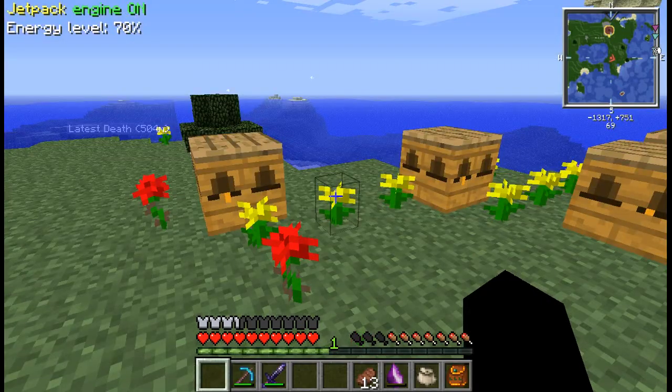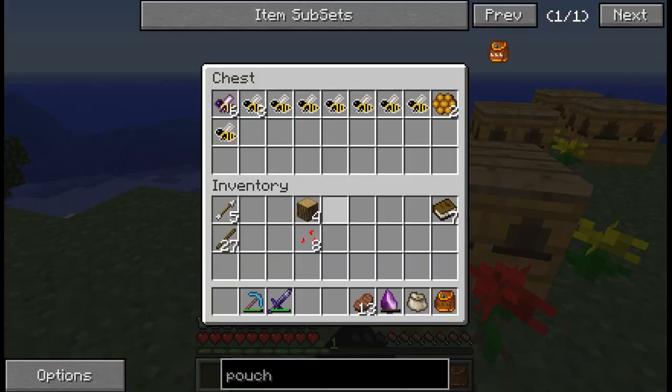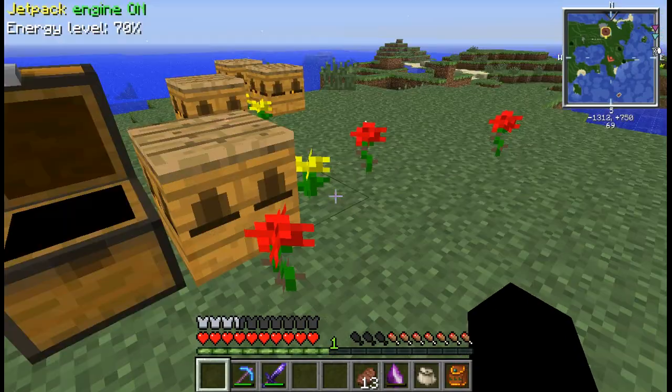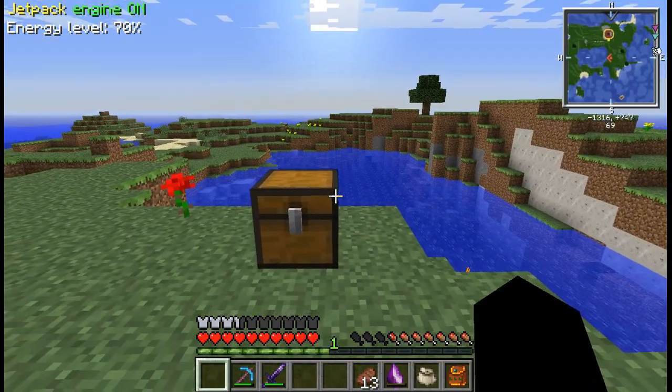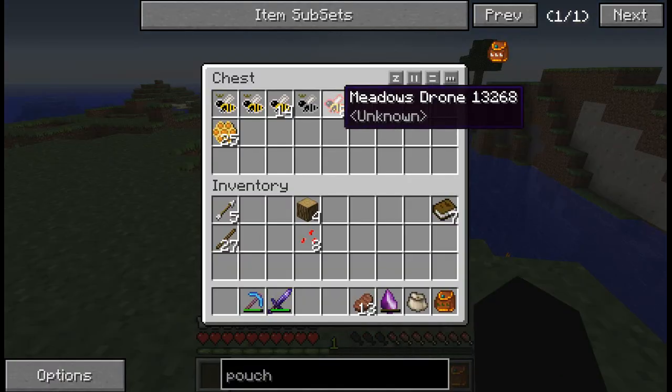I don't remember if I said, but I have a steadfast queen now, which is pretty cool. I still have some steadfast drones to run through. It gives me Cocoa Comb, which I think will probably give me Cocoa Beans — which would be useful if Cocoa Beans weren't so common.